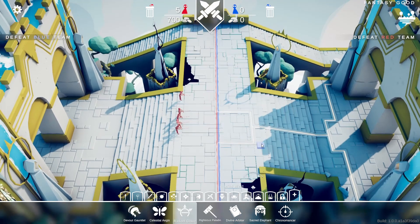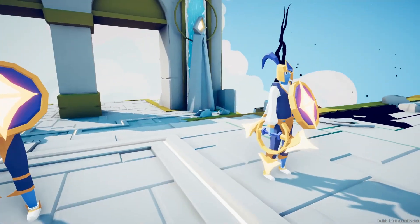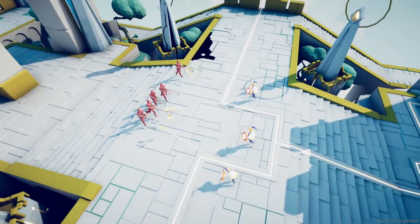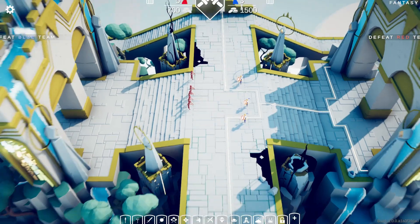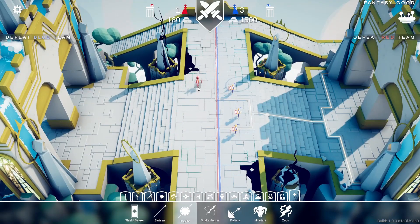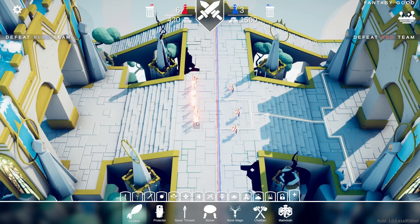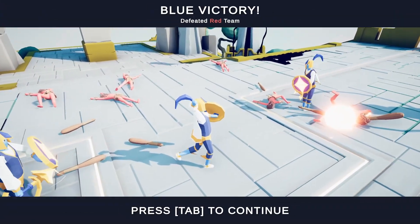Now we've got the Radical Rave. Looks interesting — I don't quite know what that looks like, but let's try it out. Oh, they're like archers — a ranged unit but they have a shield. It doesn't go for shields, that's for sure. Okay, clubbers — that's pretty cool.